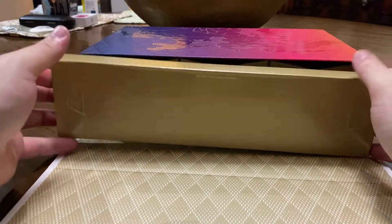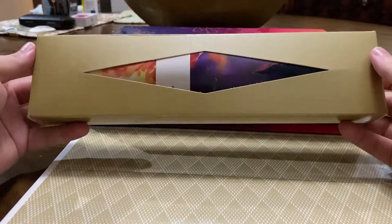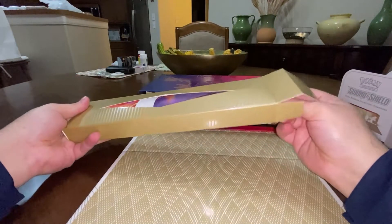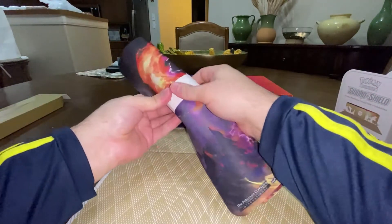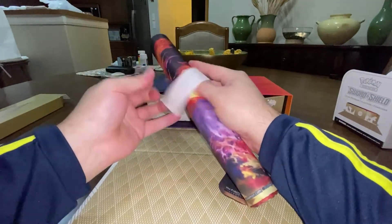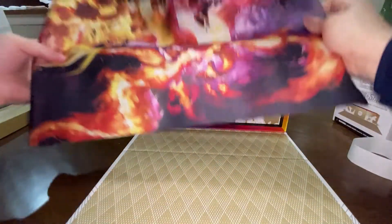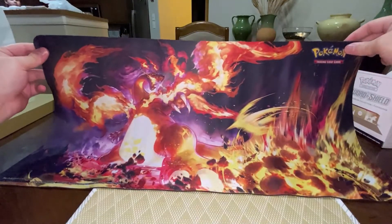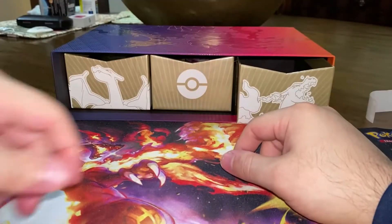Right here in front is the play mat — go ahead and pull that out and take a look at it. Let's get this out of here — there's one of the prettiest mats there is. I've got the wide angle on so we'll be able to see it in all its gloriousness. Look at that art!